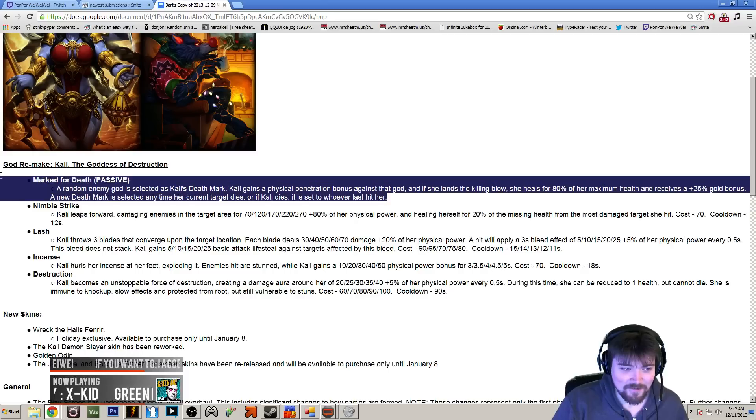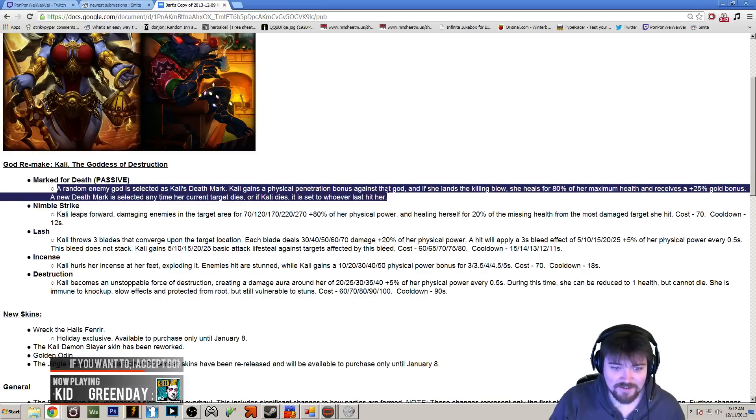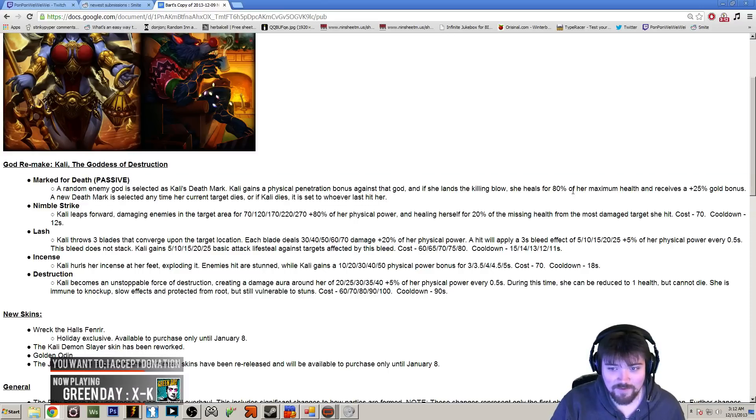Her entire kit is going to revolve around this passive. Your whole kit screams, 'I'm trying to kill this one person,' and if you get that person killed, you're going to be pretty much full health to continue fighting. And a lot of her kit lets her do that.